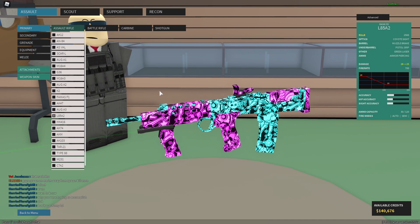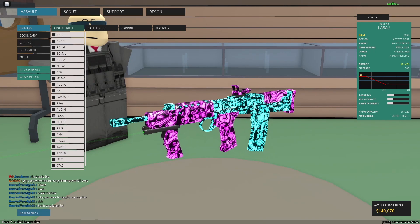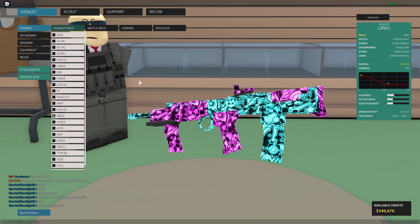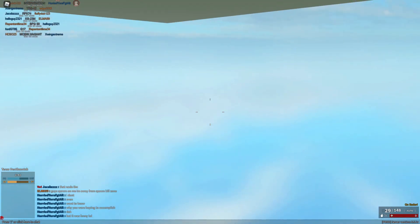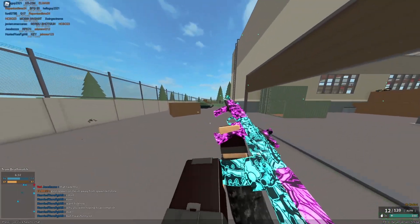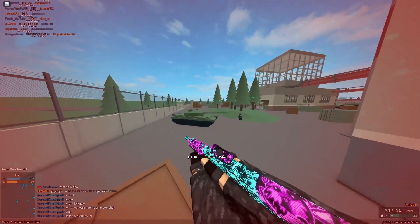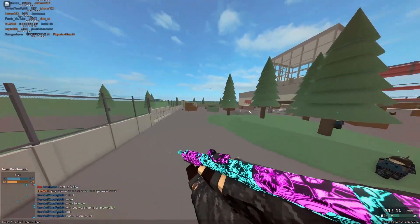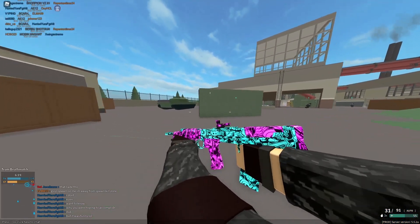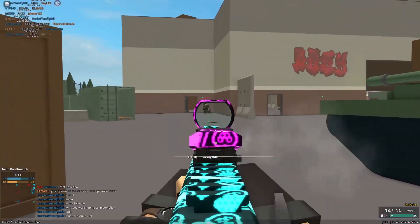For the next one, we have the L85A2. I mostly put this on the list because it has basically only camera recoil. There's not very much gun recoil to it. So you can reduce the camera recoil quite a bit and get a very low recoil setup. Yeah, that's basically no recoil. This does four shot to the limb, which is something to keep in mind. This has better long-range damage than both the other guns because you can four shot anywhere on the body. But it doesn't have a three-shot close range, so it is something to keep in mind.